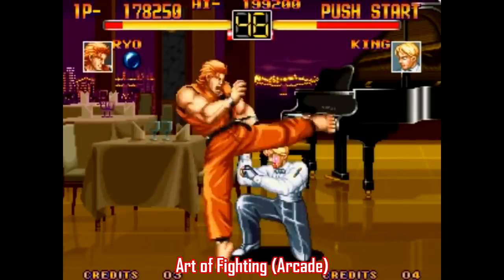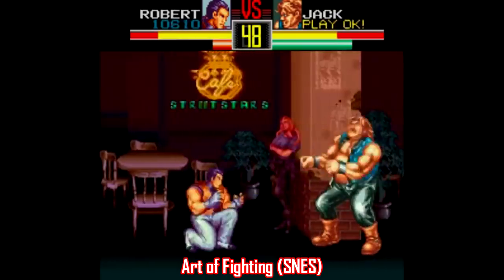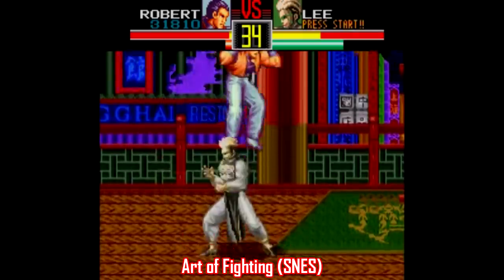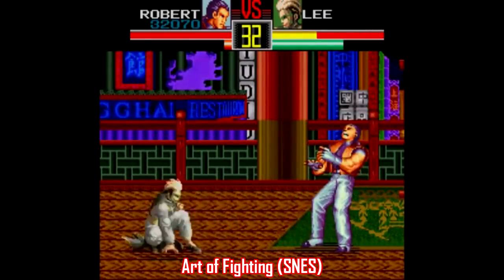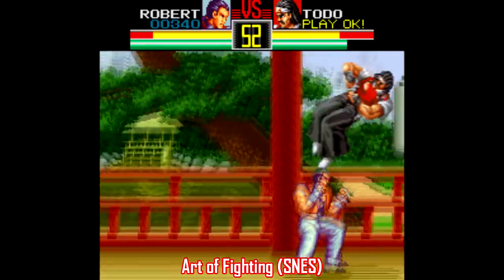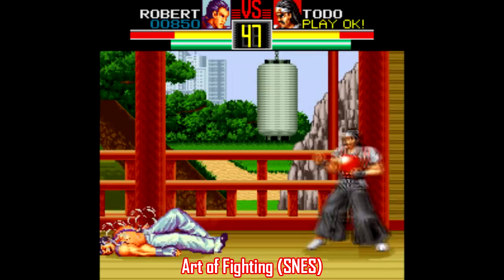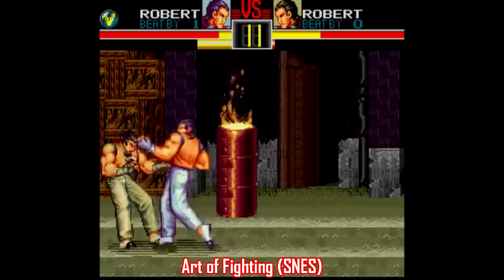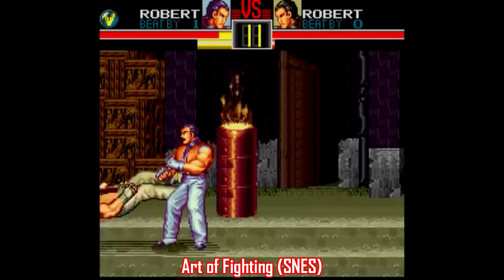I'll go in alphabetical order starting with Art of Fighting. The arcade game is a perfectly good fighting game, but the Super Nintendo port is just okay. There's an emphasis here on dodging, using a forward dash and a backward dash, implemented the same way as in most beat-em-ups — just forward or back twice quickly. You can also do a desperation move once your health gets to a certain threshold, as long as you have something left in your spirit meter, which is below the power meter up top.